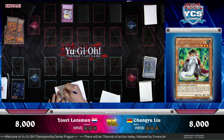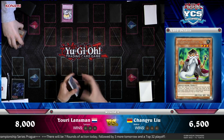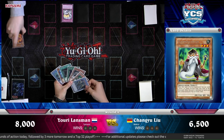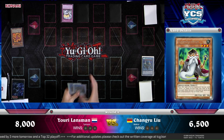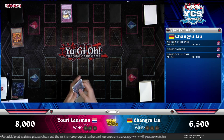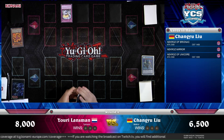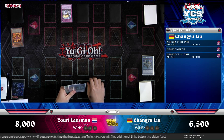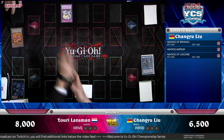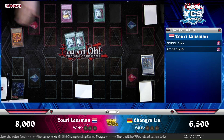Very good news for Yuri — forcing his opponent to overcommit. Changyu still has the Necroz Mirror so he can bring out another monster, but he has been put behind. Left with three cards in hand: Necroz Bryonek, the Necroz Mirror, and Necroz Unicorn. He already surged for Bryonek this turn, so no more surges for Bryonek at least. Mirror and Unicorn are the active cards, so he passes. Good start for Yuri Lanzmann.